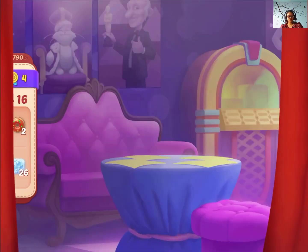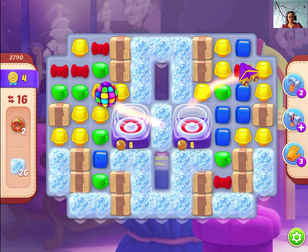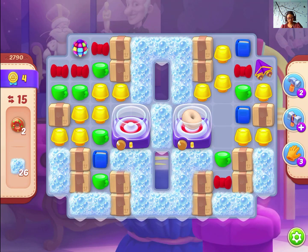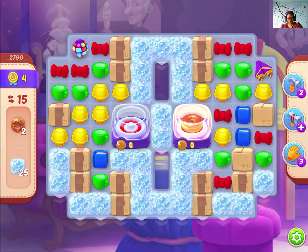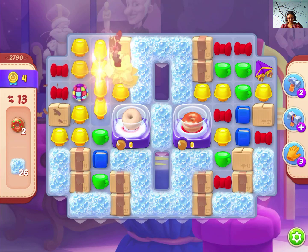Alright guys, let's get into this one. Zero foam skips. We have to clear out soap bubbles along with donuts. We have to make the donut first, so that makes things much more challenging for this level.